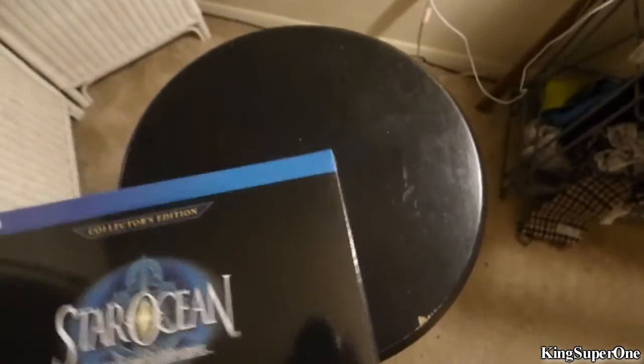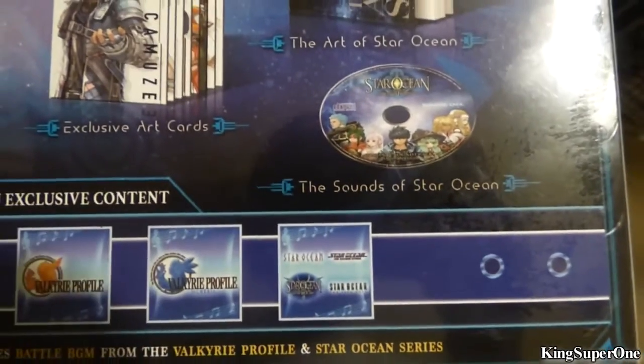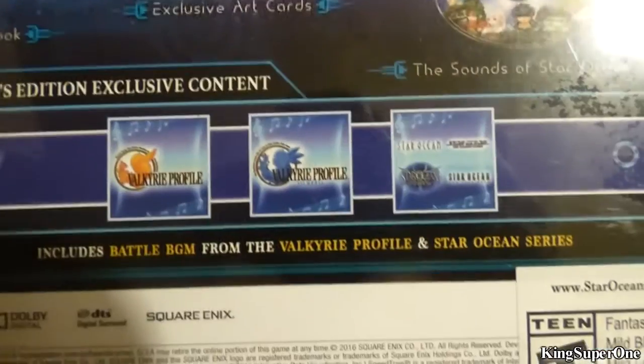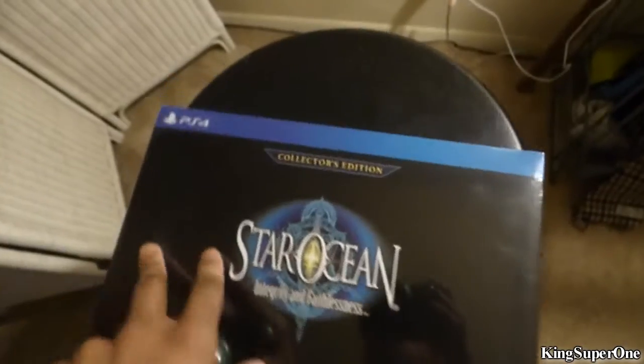First things first, I'm gonna check the back of this to see what it comes with. It comes with the box, the ID card, steelbook, the game, exclusive art cards, the soundtrack, art book, and I guess some DLC. You can purchase this on the Square Enix store.